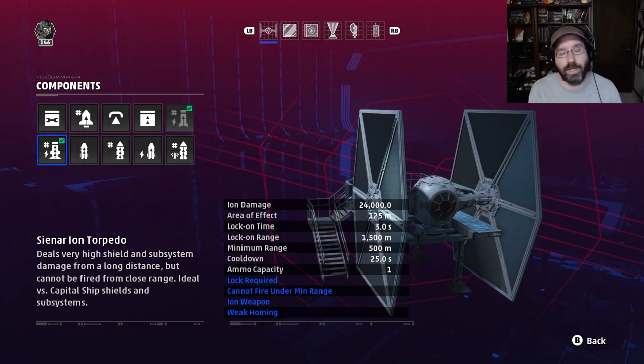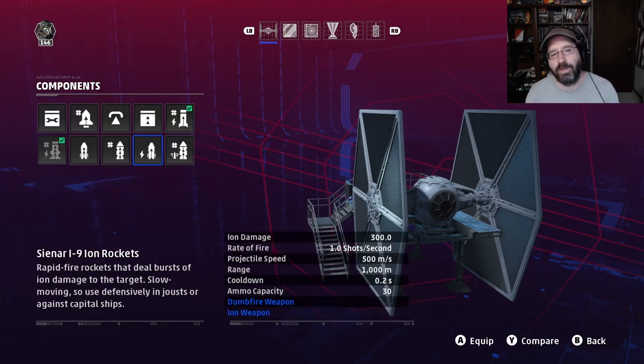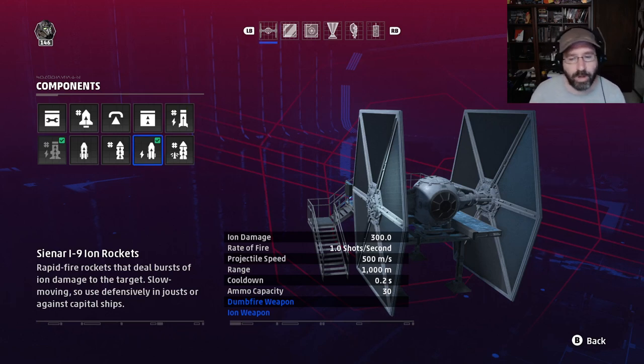Once you get the shields down on one frigate, adjust to the other and strip its shields as much as you can. It's also great for stripping a large portion of the Star Destroyer's shields, leaving less for the rest of your team to handle. A slight variant: use ion rockets instead of the ion missile. Ion rockets do 300 ion damage and you have 30 of them firing pretty quickly. Against the MC-75 you probably won't survive many runs or be able to restock, so unloading all those ion rockets plus the big ion torpedo does maximum shield damage before you're taken out.